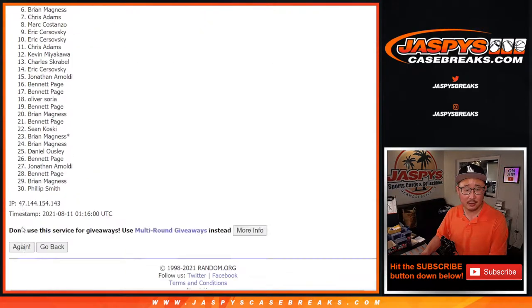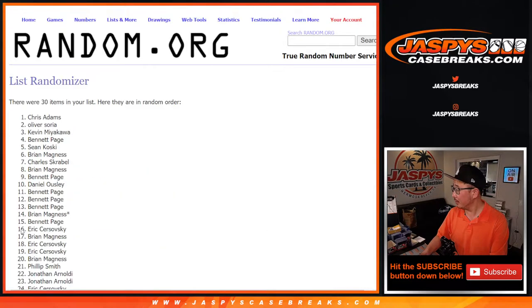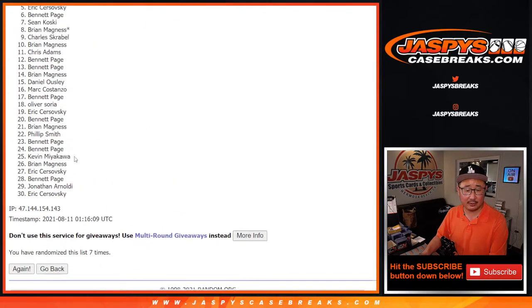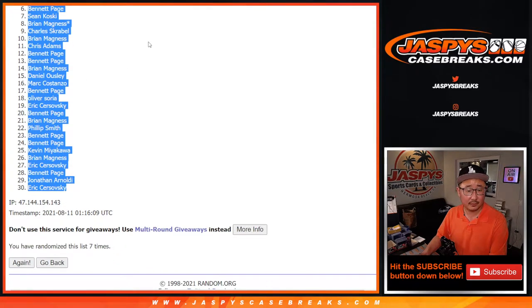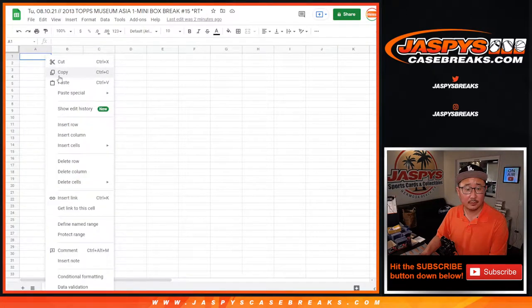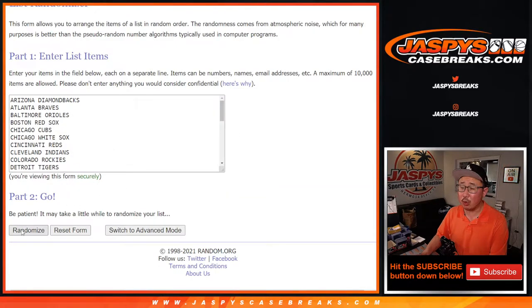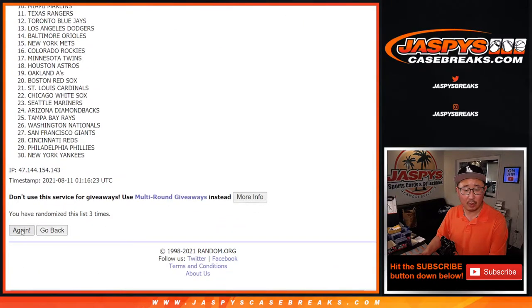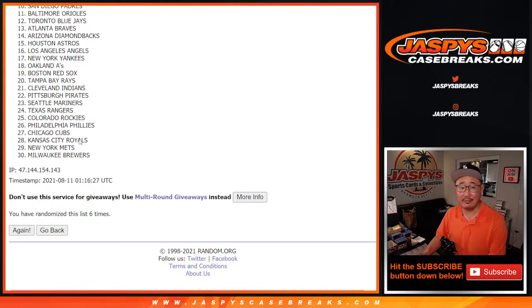Counting through the randomization: 1, 2, 3, 4, 5, 6, and 7th and final time. Then again: 1, 2, 3, 4, 5, 6, and 7th and final time.